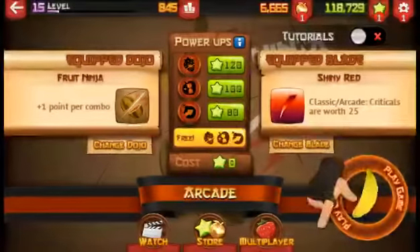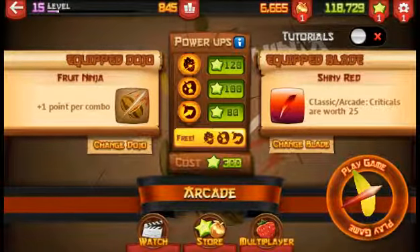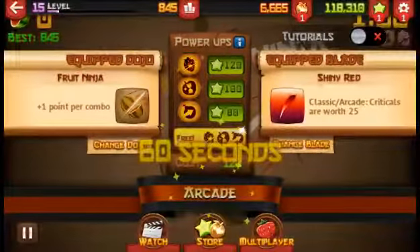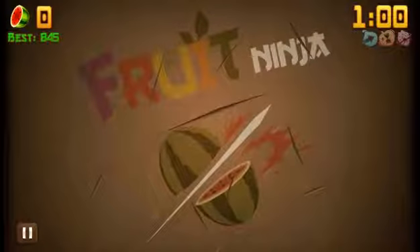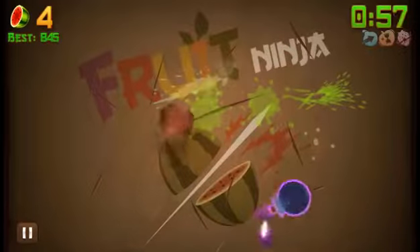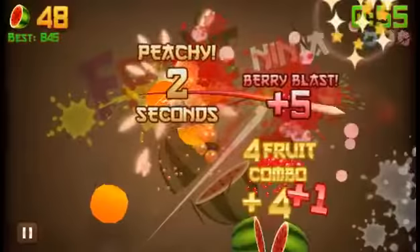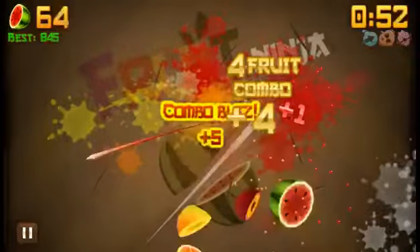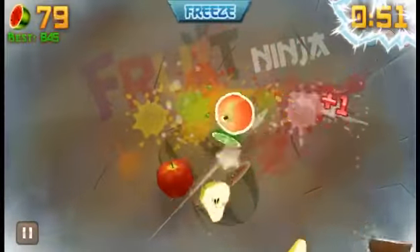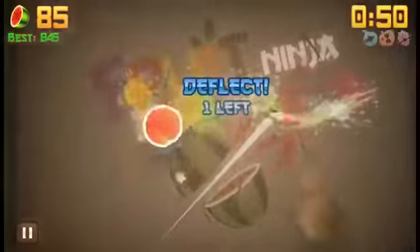Classic arcade mode — criticals are worth 25, I can't wait, it's gonna be so exciting! We've got clear power-ups just to give us a quick head start. Let's begin our Fruit Ninja! Sorry guys, it's noisy. All right, we still didn't get a combo. Berry blast! So if you get these power-ups, you'll find features that grant you two seconds.